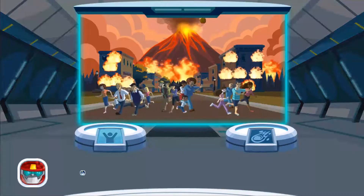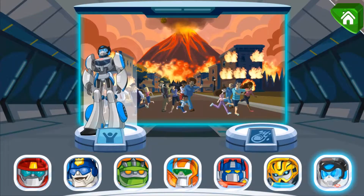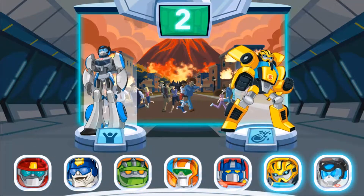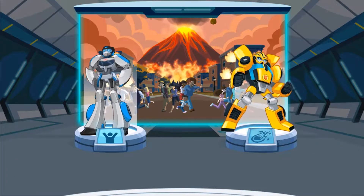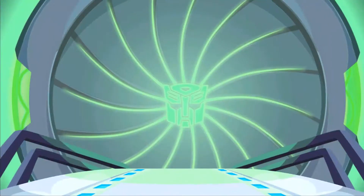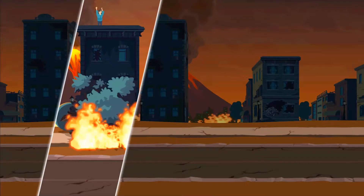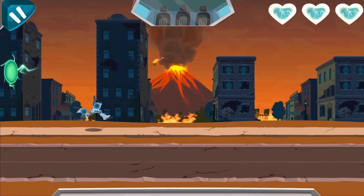We still can't contact them! We need to get people away from the volcano! Who's best suited for this mission? Quick Shadow! Bumblebee! Rescue Bots, roll to the rescue! Citizens are scattered throughout the city! We've gotta go save them! Be swift, Quick Shadow!